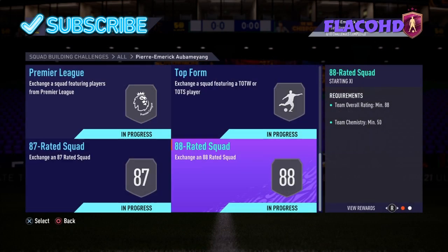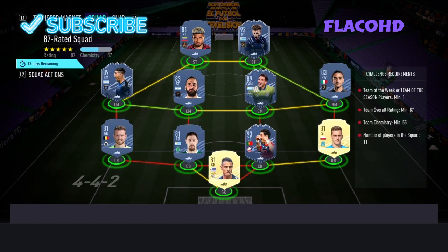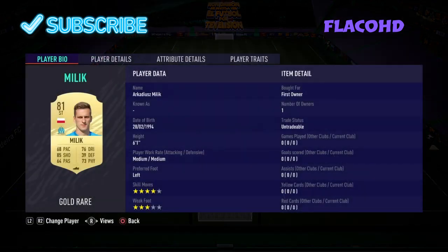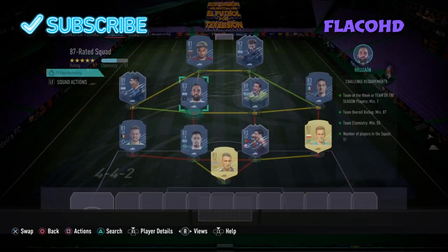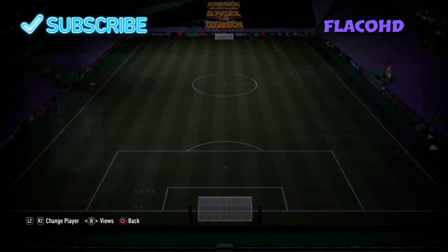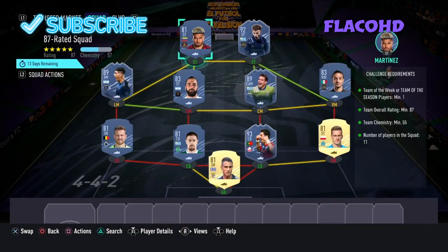Moving on to the next team — it's an 87-rated team. Team of the Season and Team of the Week are all included, with 55 chemistry. In goal we have Vlachodimos. At right back we have Milik. Right centre back is Jose Fonte. Left centre back is Coates. At left back we have Mignolet. Left mid is Espinoza. Left centre mid is Higuain. Right centre mid is Lodeiro. At right mid is Carlos Villar. Our right striker is Diego Rossi. And our left striker is Josef Martinez.